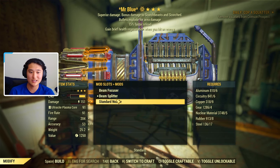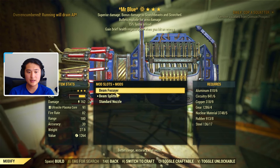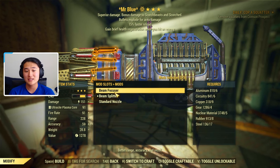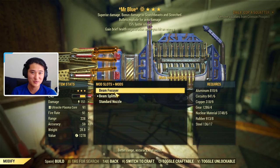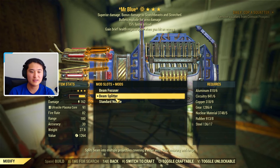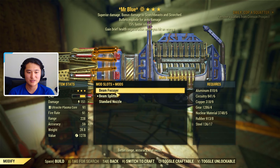Next we have the nozzle options: standard, beam focuser, and beam splitter. Beam focuser is going to be better in most cases for your Gatling Plasma, unless you have a legacy Gatling Plasma. A legacy Gatling Plasma is one with the explosive legendary effect that you can no longer get, though it still exists and circulates in the community through trading. In that case, you go for the beam splitter so that your projectiles split and explode, making it a lot more effective. If you don't have the explosive effect, beam focuser is ideal for overall use.